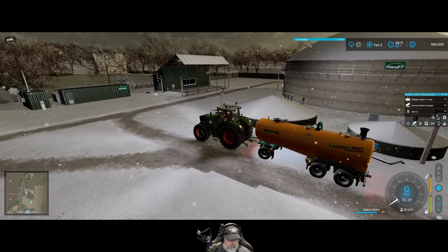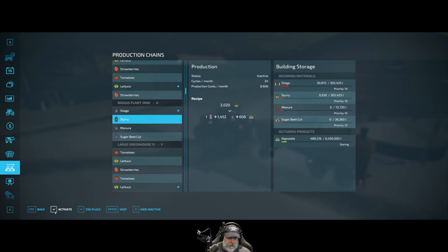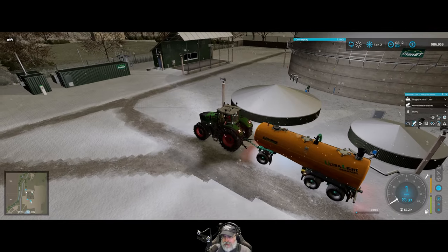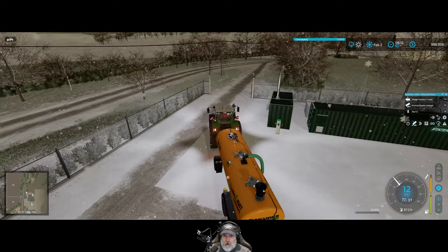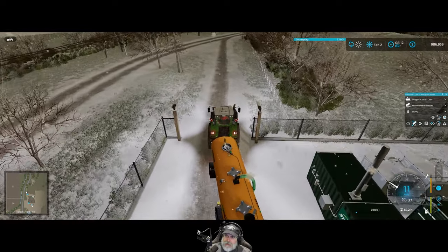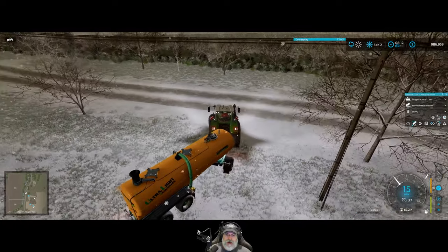Let's unload that — let's go to the biogas plant and activate slurry. As you can see it's not going to produce anywhere near as well as silage, but it's something — it's better than nothing. Sugar beet cuts are even worse, so I'm not doing that. I'm going to make two more trips to get the rest of the slurry over here, and then I'll see you guys on March the 1st.